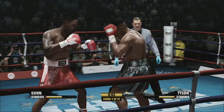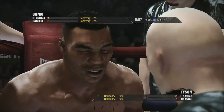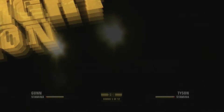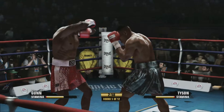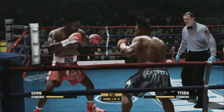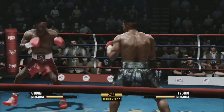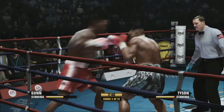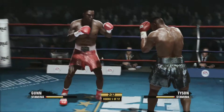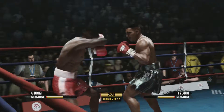Big right hand there for Gunn. Really trying to stick with that jab. Tyson's got a cut too now. Stamina-wise, it is not looking good for Mad Max. Tyson actually has more than him now. But we won that last round — we knocked him down. Going to use our range a little bit. Tyson does such a good job of pressuring. Mad Max has got this reach for a reason — we might as well try and use it.